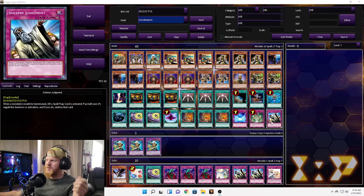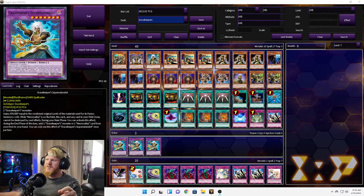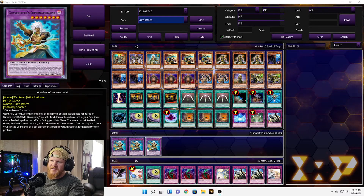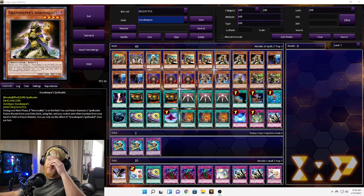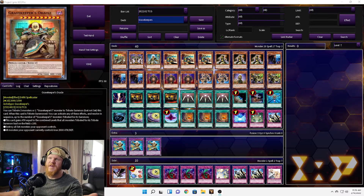Like I said, we have three Necro Valleys, one Metaverse to also help search Necro Valley, and Solemn Judgment to round out our main deck. Now in the extra deck, as you can see, we only have three cards — we're trying to keep it the whole Grave Keeper's theme. This one gains attack or defense equal to the combined original levels of the fusion materials times 100.